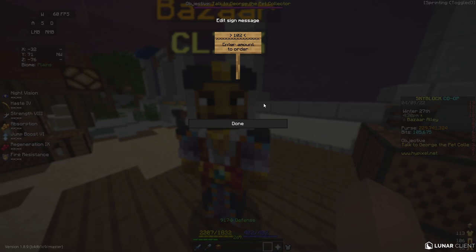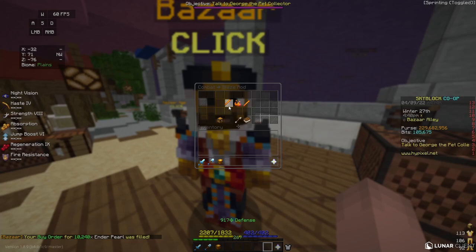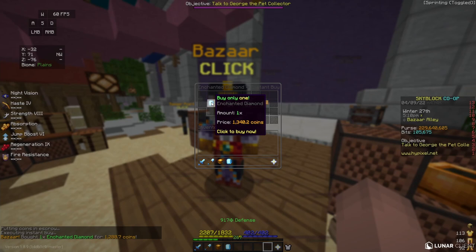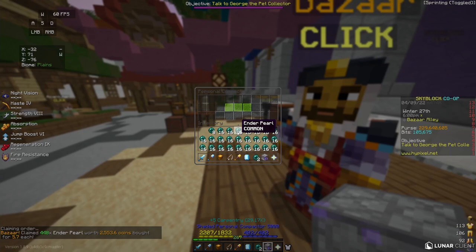This last flip is one of the most profitable bazaar flips in the game. I'm going to put in a buy order for 10,240 normal Ender Pearls, costing 58,000 coins. Next, I'll put in a buy order for 1,024 Blaze Rods for 41,000 coins. Finally, I'll go to the Mining section and buy one Enchanted Diamond for about 1,300 coins. In total this flip costs just about 100,000 coins.